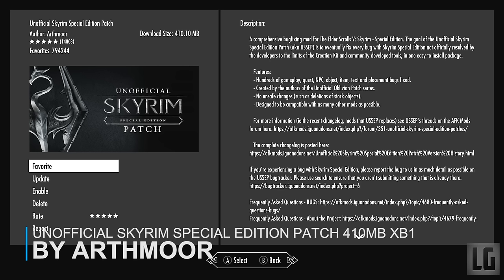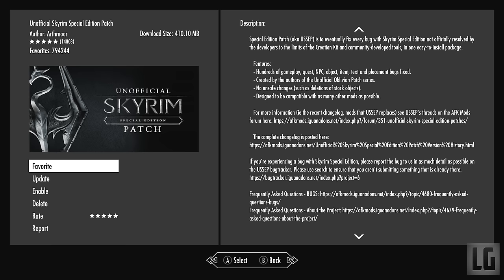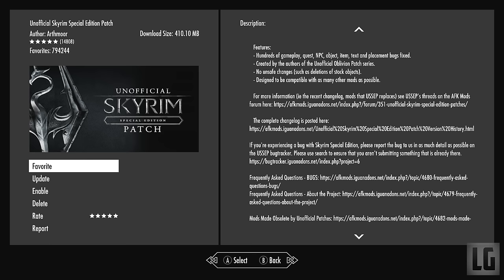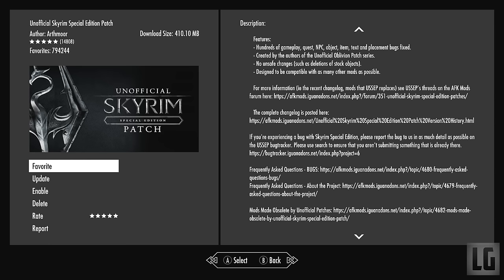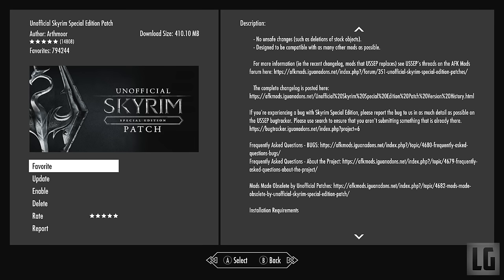Number 9 — The Unofficial Skyrim Patch. This is a mod that pretty much everyone has used or is using, and it's had over 30 million views for the Xbox version alone, so that tells you its popularity. The mod is even essential for loads of other mods to work, so it's a very useful thing to install. It features hundreds of gameplay, quests, NPC, object, item, text and placement bug fixes, has no unsafe changes and is designed to be compatible with as many other mods as possible.